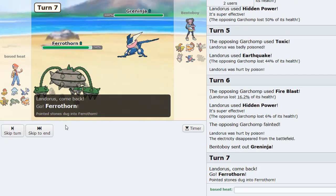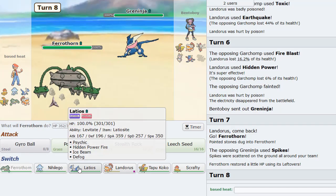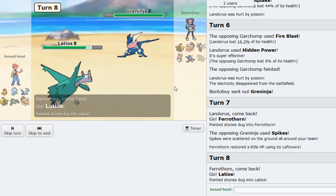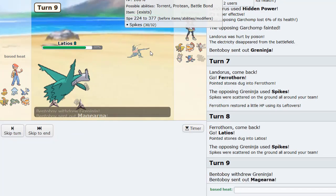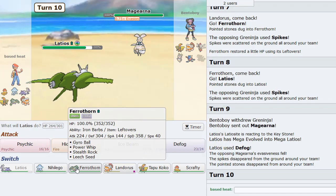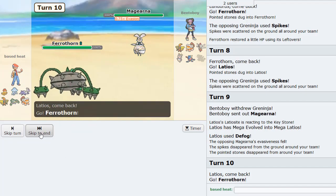Now check this double - as I get the Defog off, I'm going to double as I get the Defog off. He goes and spikes again. I get the Defog off here. He's locked in and we just get rid of all of his hard work. Beautiful. So here I'm just going to go back to Ferrothorn I think. I don't know - I think he just clicked either Fleur Cannon or Volt Switch. It's going to be Volt Switch. Perfectly fine.